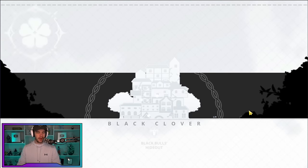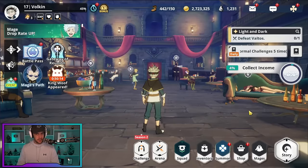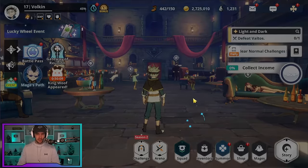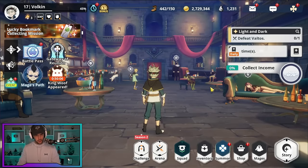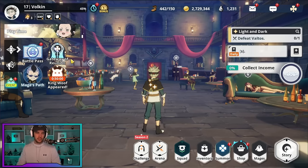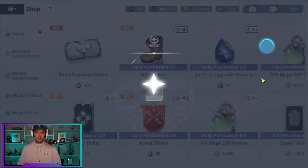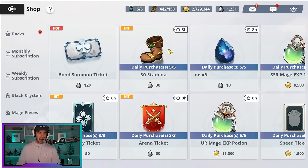Your Hideout has an AFK loot system which is really nice — it also gives you extra stamina. Come back every time you log in and collect your income. You'll get some stamina, some Yule, and some other items. Just make sure you always do that and don't let it overcap. The general shop also has daily gifts — you get 10 free skip tickets, so just keep collecting and stocking them up. You can also buy stamina and arena tickets, though they get extremely expensive.